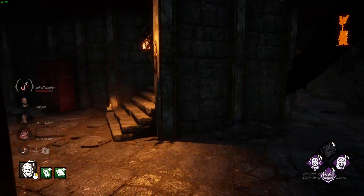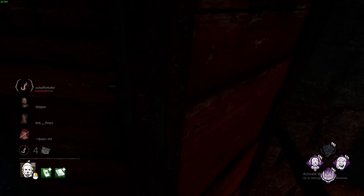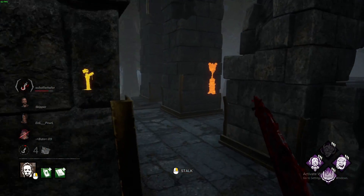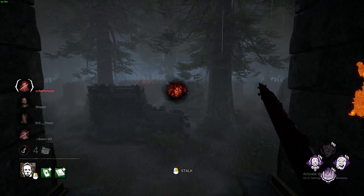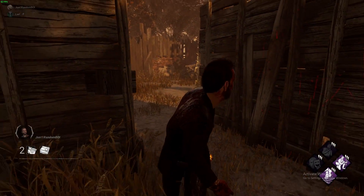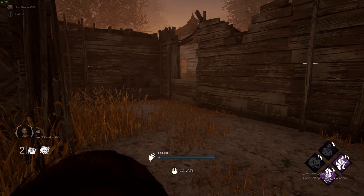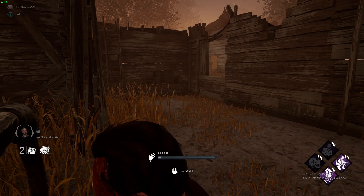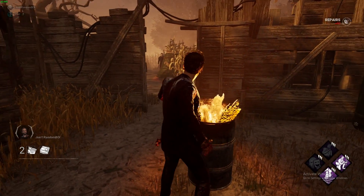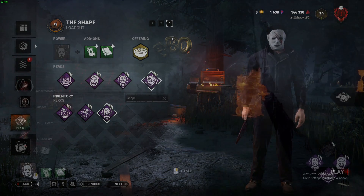How should you be playing against him? Simple. Avoid his line of sight as much as you can, and always be aware of your surroundings. Always look around to see if he's stalking you. If he does, run away. Hide behind cover. Break line of sight quickly so he doesn't stalk you. And if he does reach Tier 3, be more cautious of your movement and be more stealthy. There's really not much else to counter him, because he's a very simple killer that doesn't have additional powers like the Trapper, Hillbilly, or Nurse.